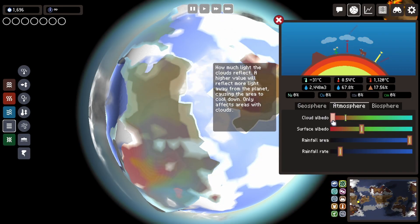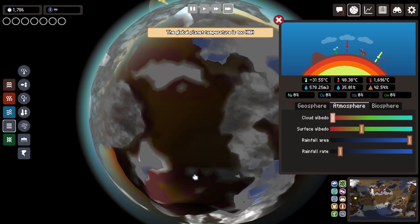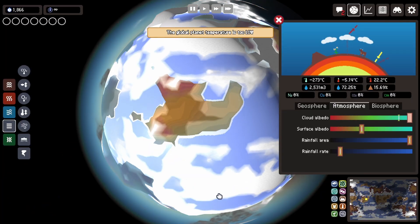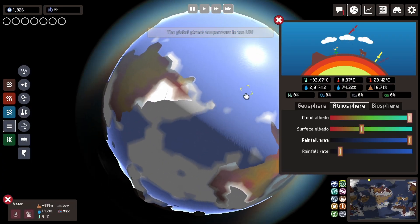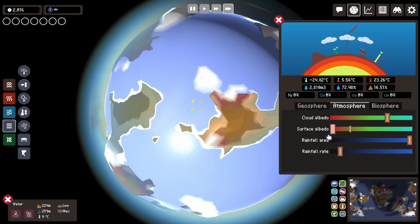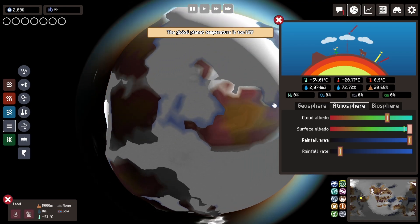Now going to the albedos, these are color coded well. We have the cloud albedo depending on how much the clouds reflect sun. At the red setting, they don't reflect much sun, so your planet will become super warm and will start drying a lot of the water area. On the other hand, at the coldest option, the clouds will reflect a lot more light from the sun, making your planet cooler. Similarly for the surface albedo, you can put it all the way to max where it creates more drought and warmer areas, or you can go fully cold where it generally creates more snow and ice.